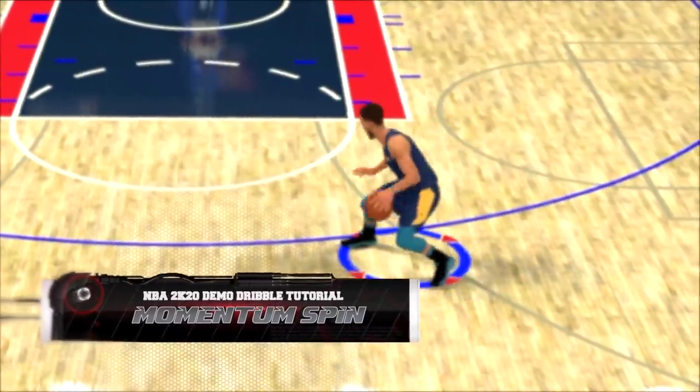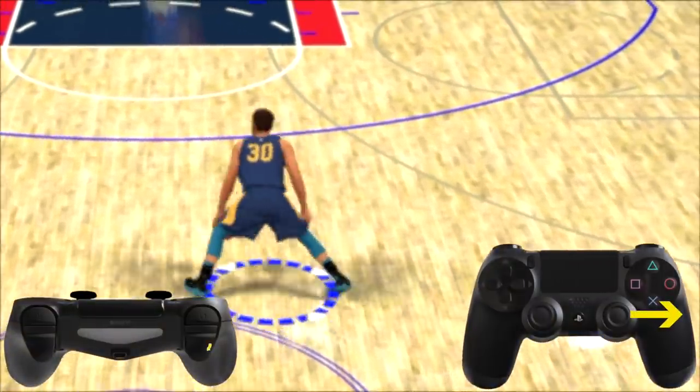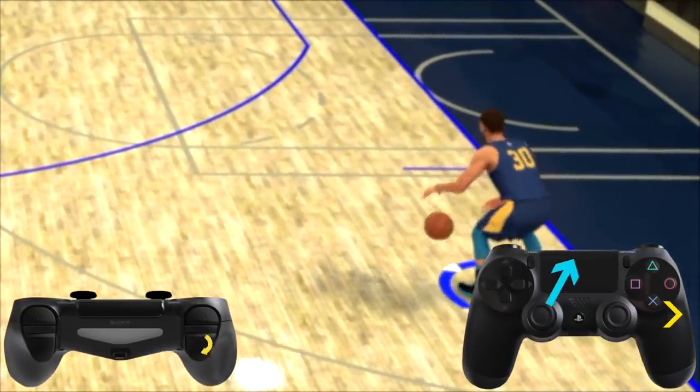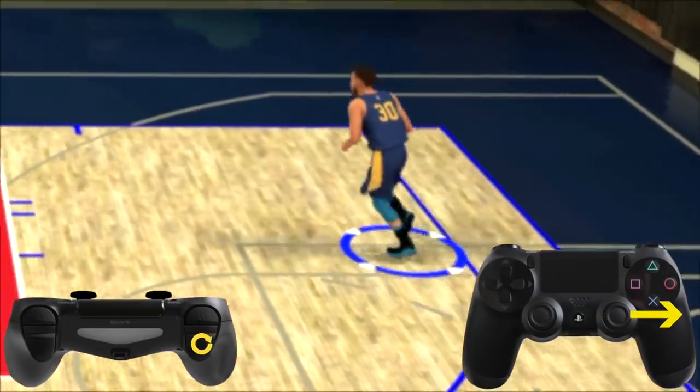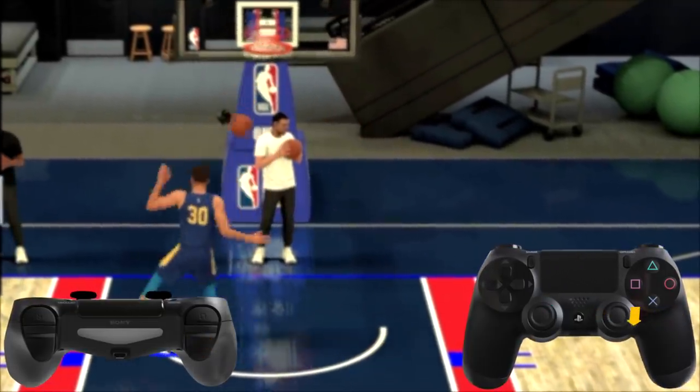Next up, the momentum spin. All you have to do is immediately after completing the momentum dribble, whip the right stick in a half circle towards your non-ball hand. So if you momentum from your left, you want to then whip the right stick in a half moon from right to left.